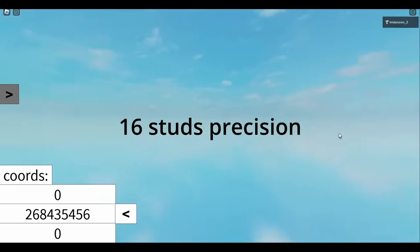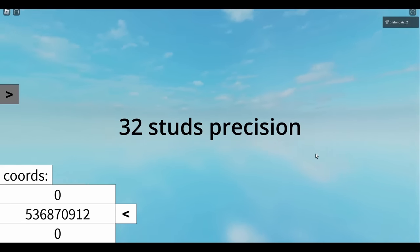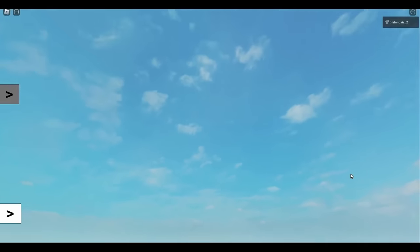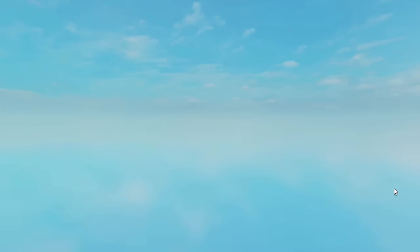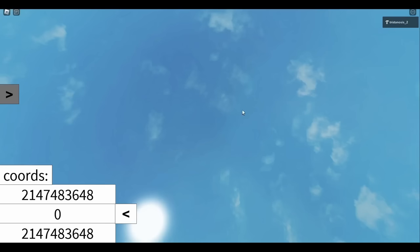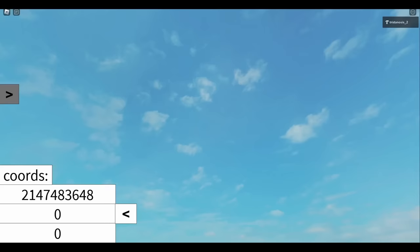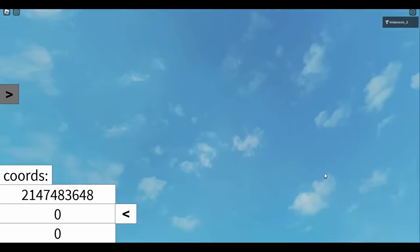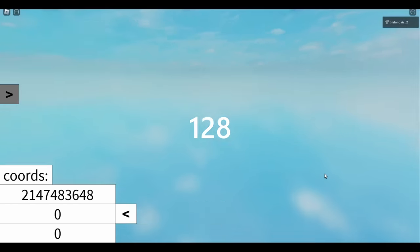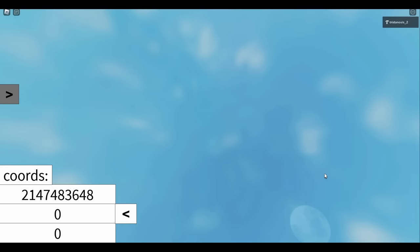Between 134 million, 268 million, 536 million, and 1.073 billion studs, absolutely nothing else happens — just the same stuff getting worse every step of the way. But when we get to 2,147,483,647, the camera just straight up doesn't work anymore. Maybe the precision is just so bad that when you try moving the camera it physically can't anymore due to the floating point barrier issue. At this point, precision is now 128 studs. There isn't anything else actually noticeable here, so let's move on.